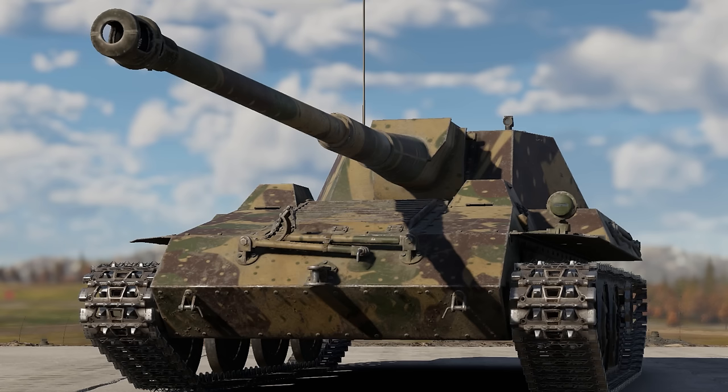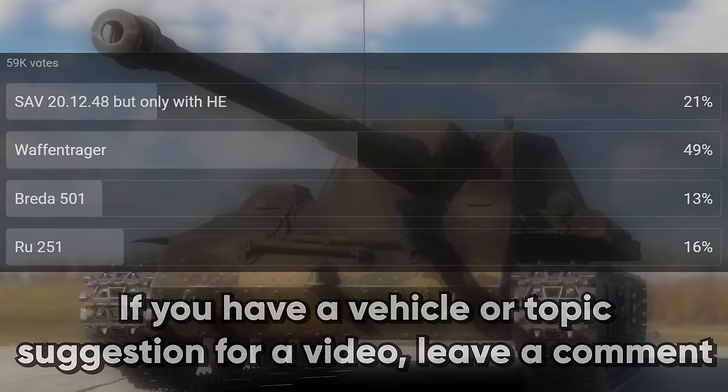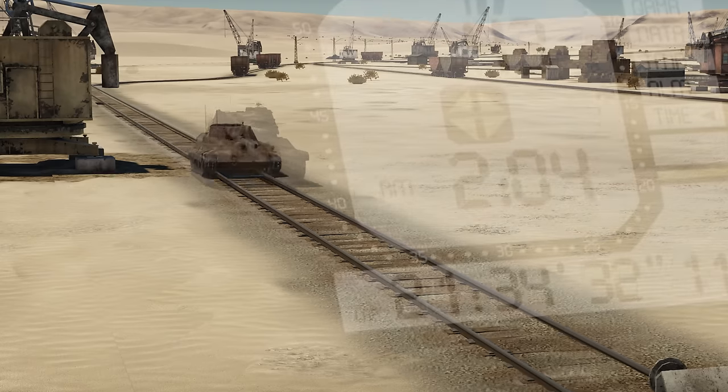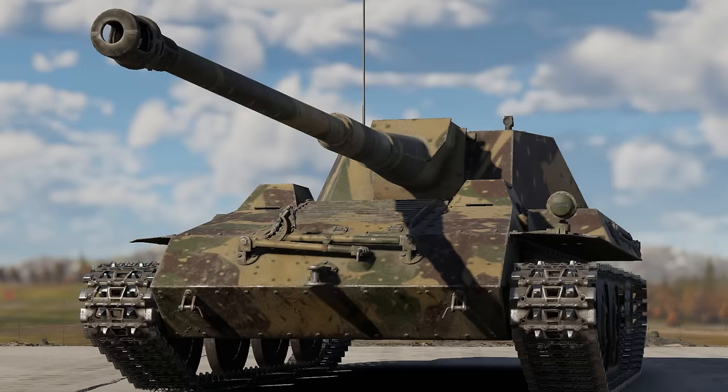Germany is pretty well known for having a lot of terrifying tank destroyers, but this one is certainly not one of them. This is the Waffenträger. As you can see, it has the long 88, and that is really the only thing it has going for it. It is incredibly slow, very slow to respond, and open-topped. A lot of you guys voted for me to play this, so let's take it out and see how we do.